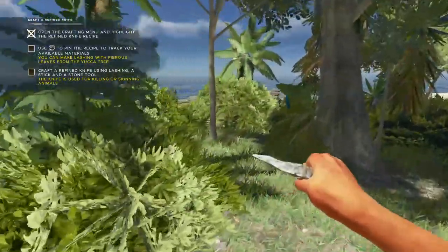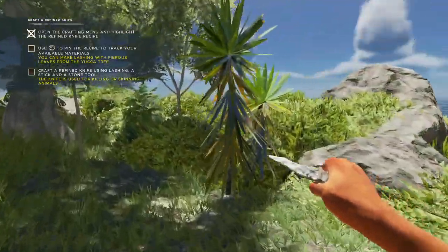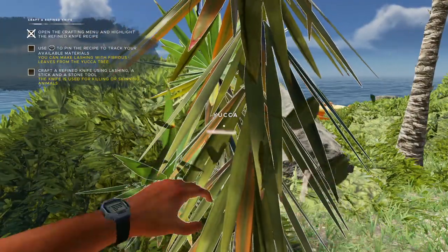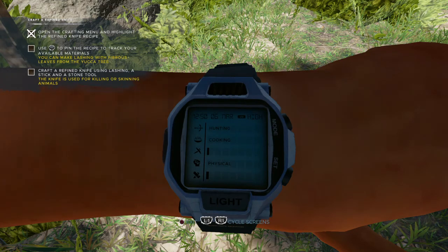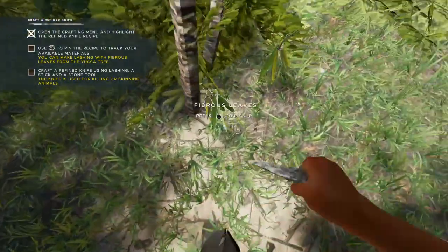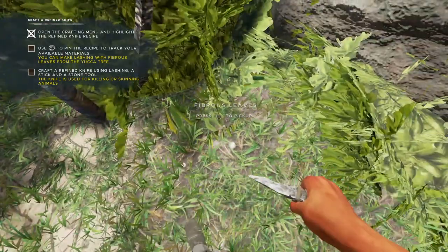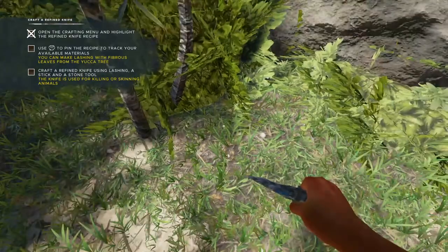Now that I've looked around, I know I'm going to want to get this yucca. Starting from scratch — when I look at my watch, I have almost no skills at all: no hunting, barely any cooking, barely any of the others. I am starting anew and I'll have to build all those back up again. That will happen naturally as I go along in the game.